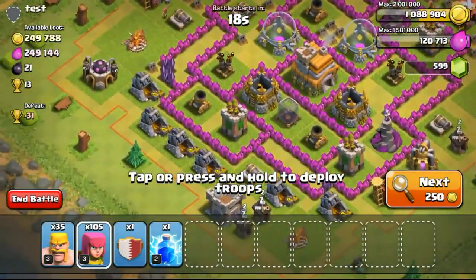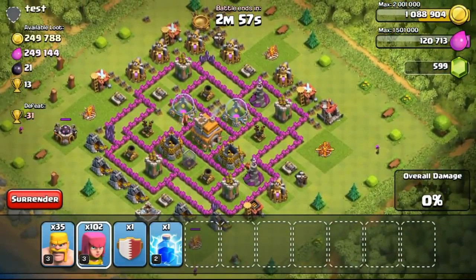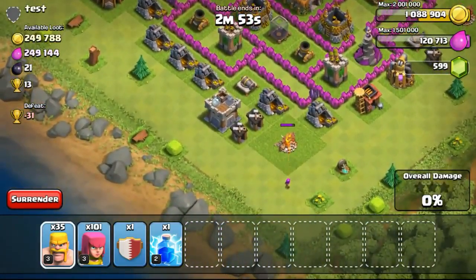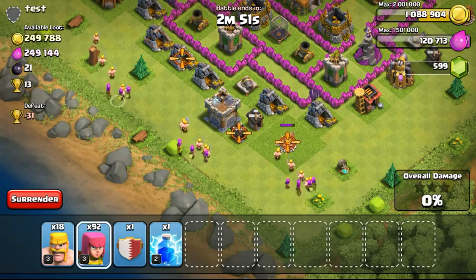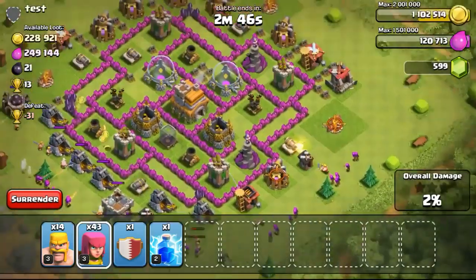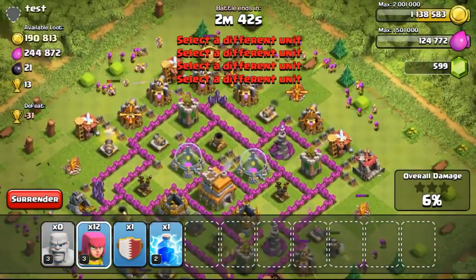Going ahead to do an attack - as you can see the loot is super high, 250 over 1000 gold and elixir. I would say that the loot is inside the gold mines and the elixir collectors. So it's going to be an easy collector raid, just focusing on the gold mines and the elixir pumps. Dropping my barbarians and archers, focusing on the top and also the bottom left.